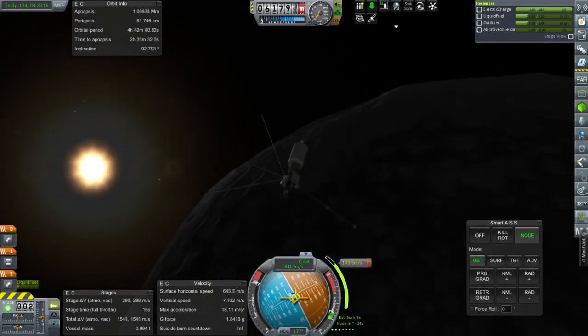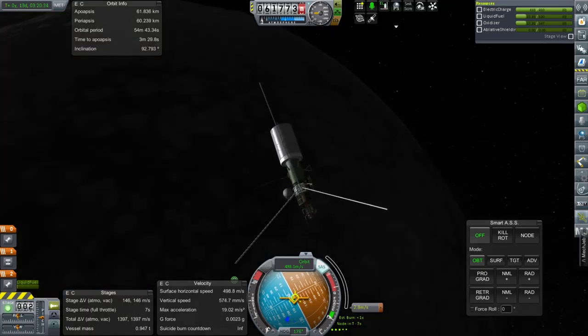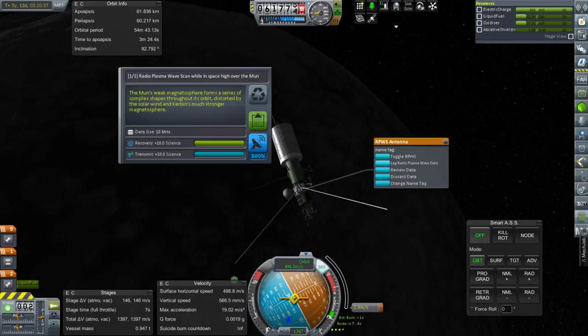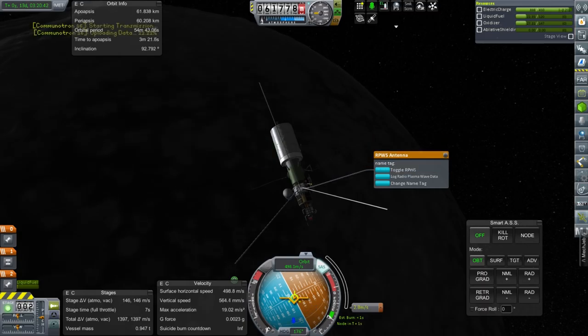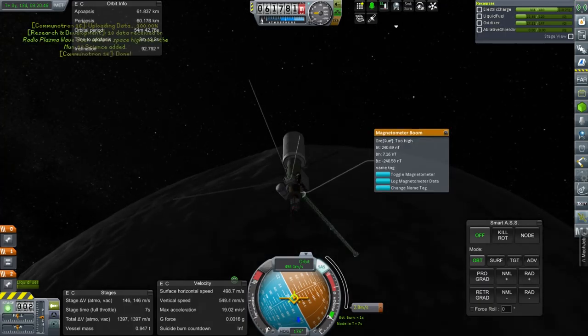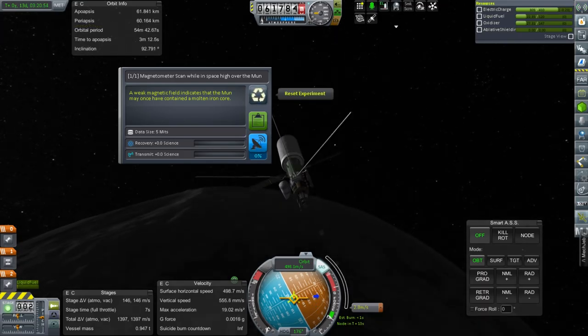Pretty circular orbit around the moon — let's retro burn. Let's do some science: log radio plasma wave — high over the moon still though, but 18 science, very good. We'll need to get lower over the moon. It's good to do this stuff high over the moon. Magnetometer data — apparently we've done it high over the moon already, or it's just not counting.